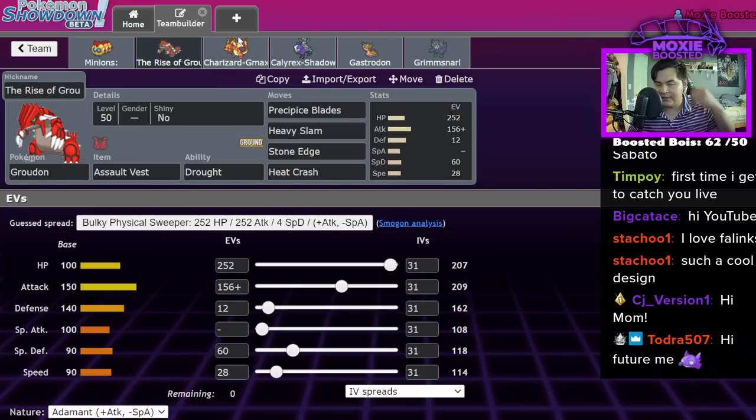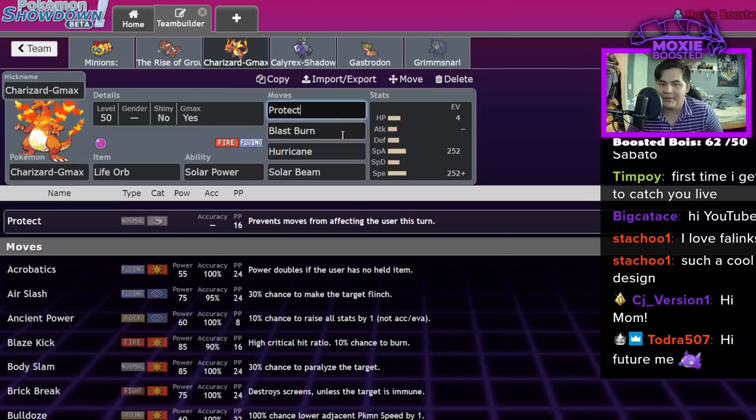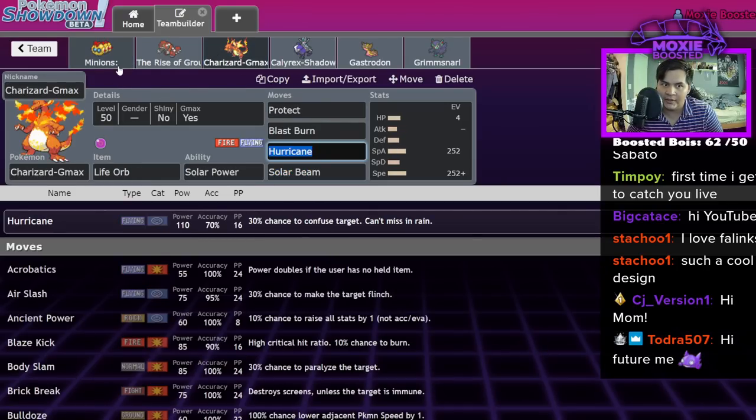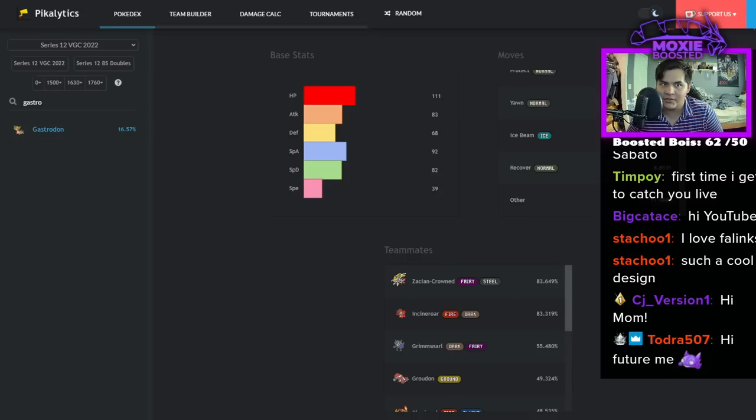60 Special Defense, 12 Defense — we're just able to take like a Water Spout in the sun. We have Life Orb GMAX Venusaur — Charizard GMAX with Protect, Blast Burn, Hurricane, Solar Beam. I didn't see a point in Ancient Power since we have Rock Tomb on Phalanx anyway. Helping Hand max Airstream probably KOs a Charizard too — let me check that real quick.